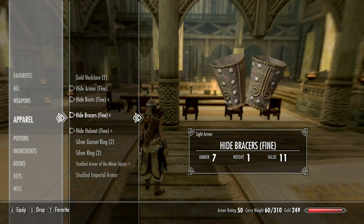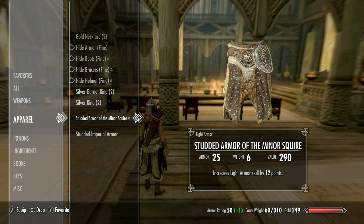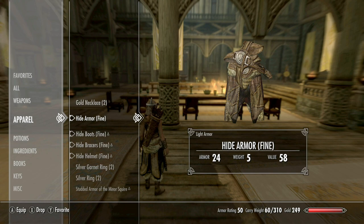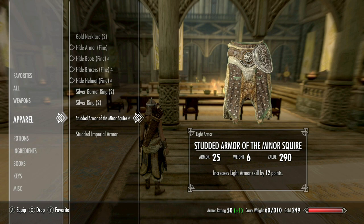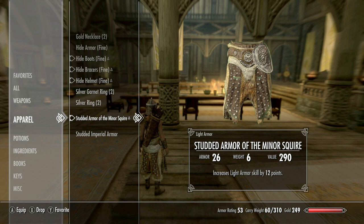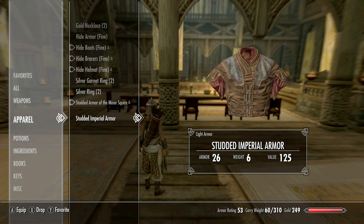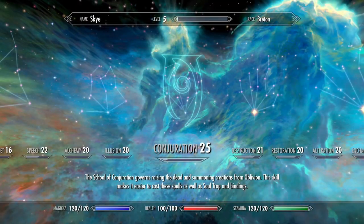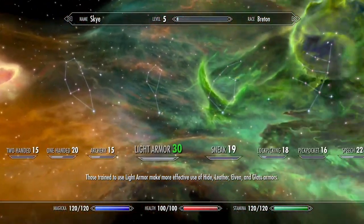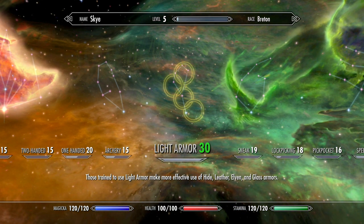We can put our armor on as well. The hell did I get that from — somebody must have given me that. Oh, so that's 25 armor — it is, it's better. That's hide armor, and that's Studded Armor of the Minor Squire. Six weight — so it weighs a little bit more. That's studded armor as opposed to hide. Yeah, maybe it was the studded armor I made earlier on. Let's equip it. Looks a lot better, doesn't it? So that's giving us increased light armor skill by 12 points. It's taking it from 18 to 30 — it's awesome.